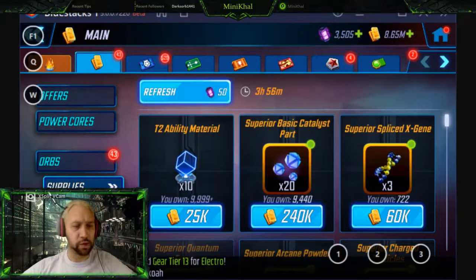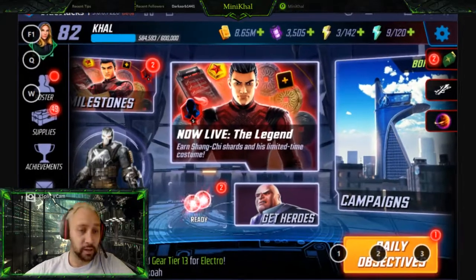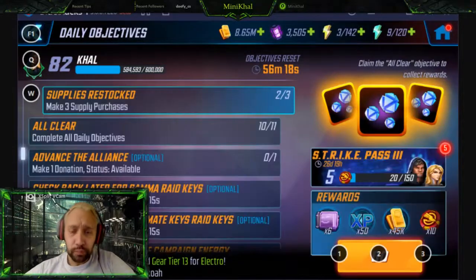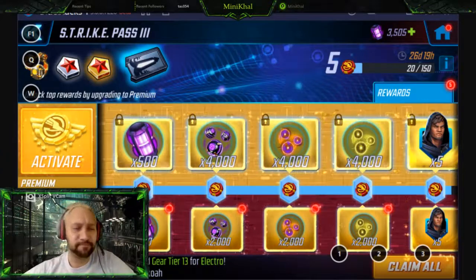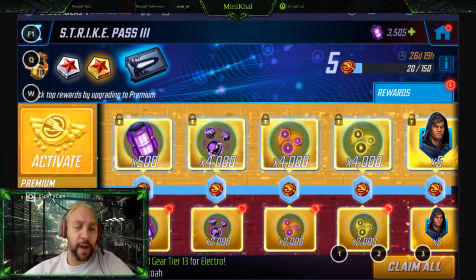Hey guys, Kale here with another video. This one is about how I'm planning to do a Cloak and Dagger unlock — basically my method. We'll talk about two things: first, the easier aspect, which is unlocking them with your wallet, as that's always the easiest way to unlock a character with Scopely. Scopely has been very confusing with Cloak and Dagger and the way these strike passes are supposed to work.